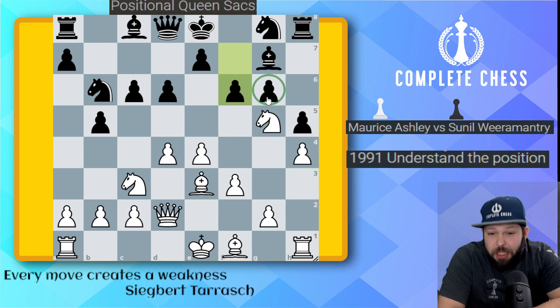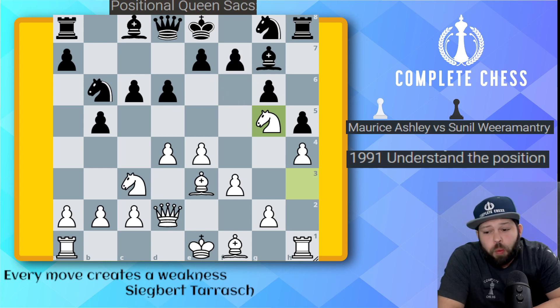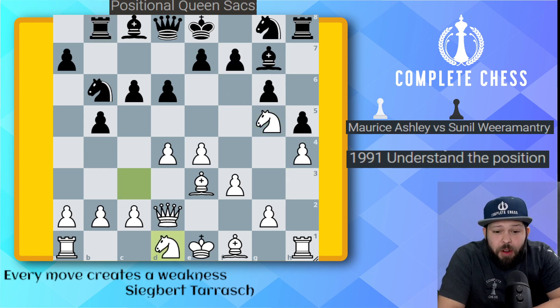For instance, something like f6 — you see g6 becomes weak, and the e6 square. So black, of course, did not do this. Instead, rook b8 got played. Here, knight to d1.